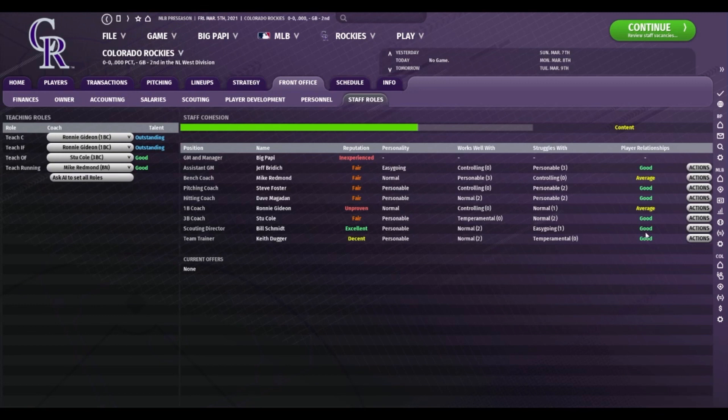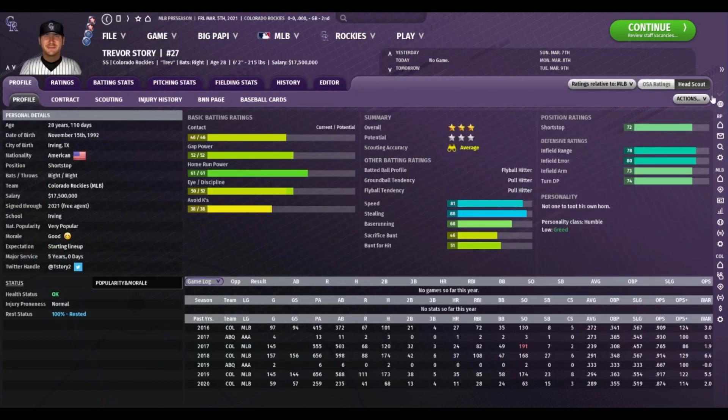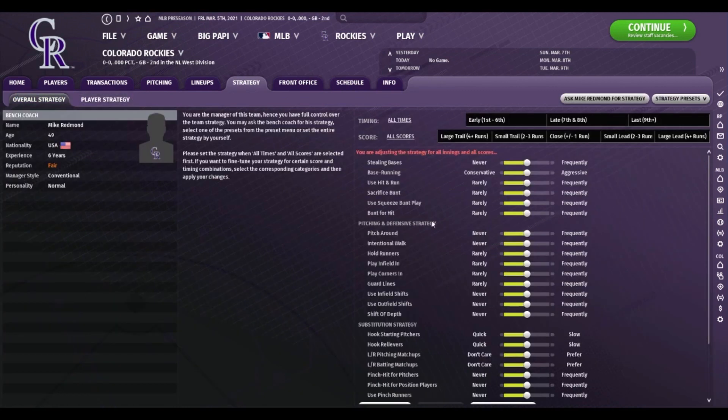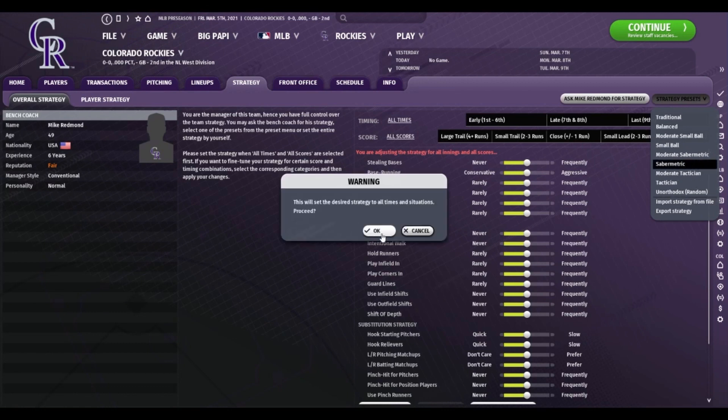They've changed some team strategy options. Let's take a look at the team player strategy and see what they've done there. Game strategy - the overall strategy looks pretty much the same. Oh, you've got strategy presets! Very cool. So instead of having to change all of the sliders, you can just say this is what I want to do - I want to set my team to a sabermetric style strategy and it will change everything. That's awesome.